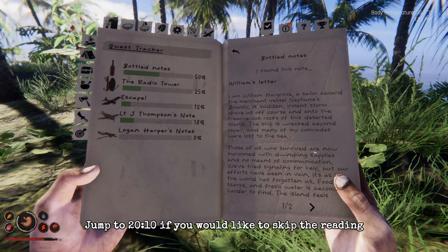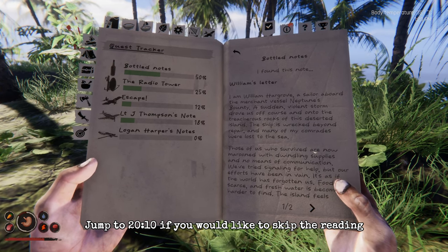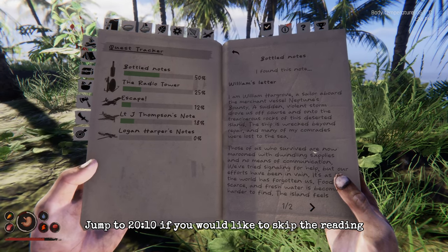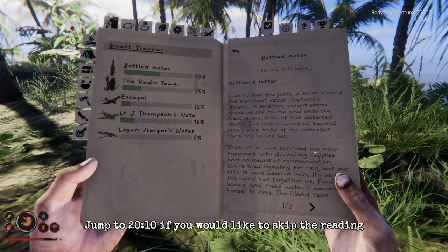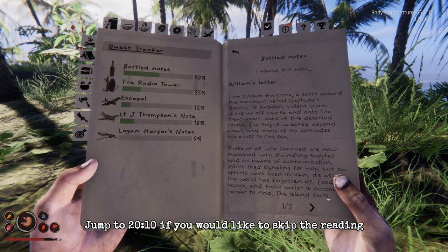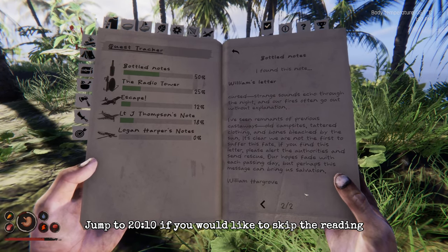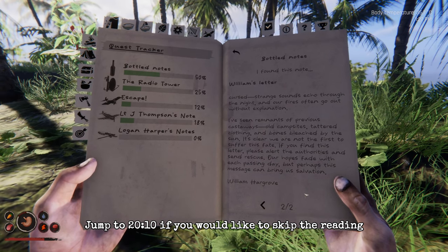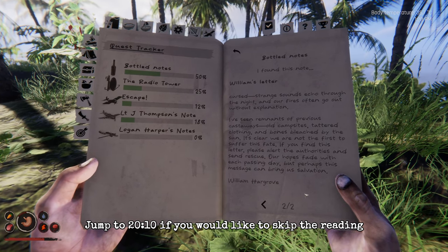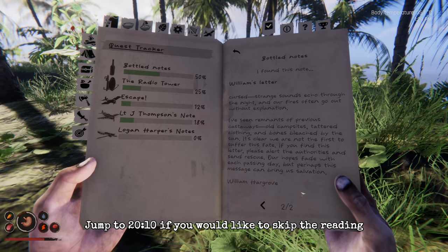William's letter: 'My name is William Hargrove, a sailor aboard the merchant vessel Neptune's Bounty. A sudden violent storm drove us off course and onto the treacherous rocks of this deserted island. The ship is wrecked beyond repair and many of my comrades were lost to the sea. Those of us who survived are now marooned with dwindling supplies and no means of communication. Food has become scarce and fresh water is becoming harder to find. The island feels cursed — strange sounds echo through the night and our fires often go out without explanation. I've seen remnants of previous castaways: old campsites, tattered clothing, and bones bleached by the sun. It's clear we are not the first to suffer this fate. If you find this letter, please alert the authorities and send rescue. Our hopes fade with each passing day, but perhaps this message can bring us salvation. William Hargrove.'